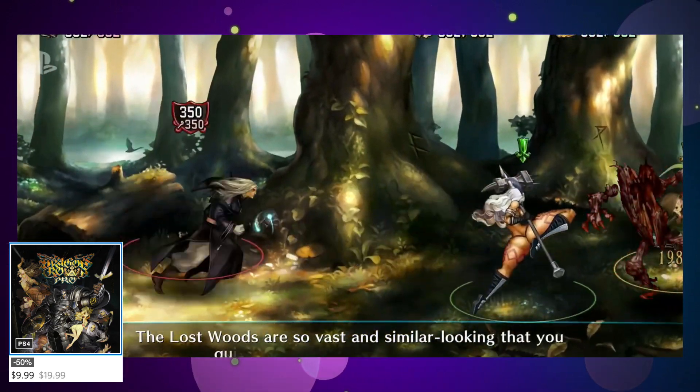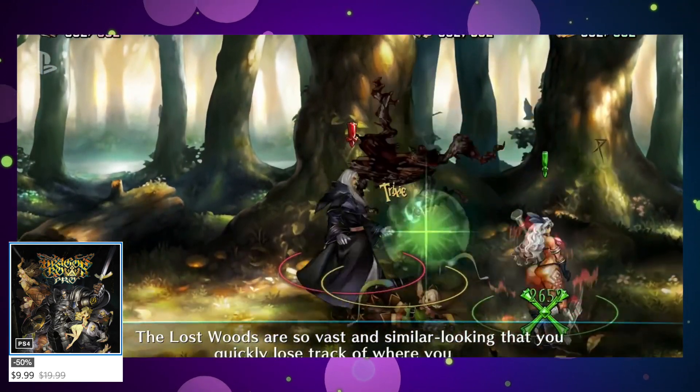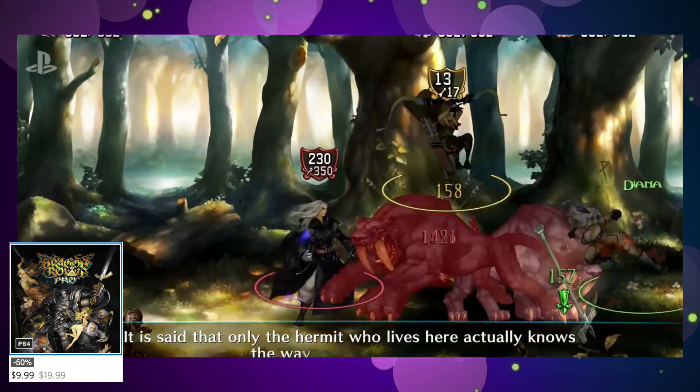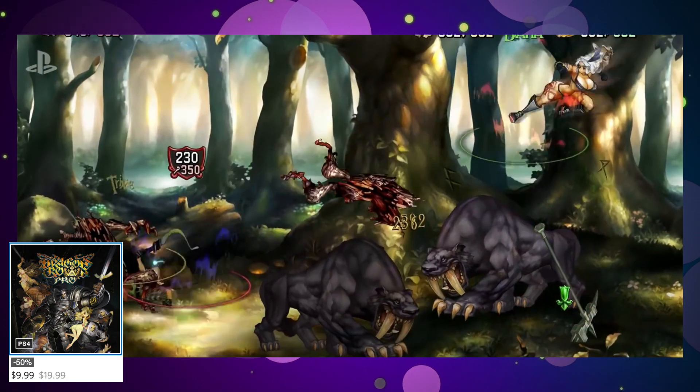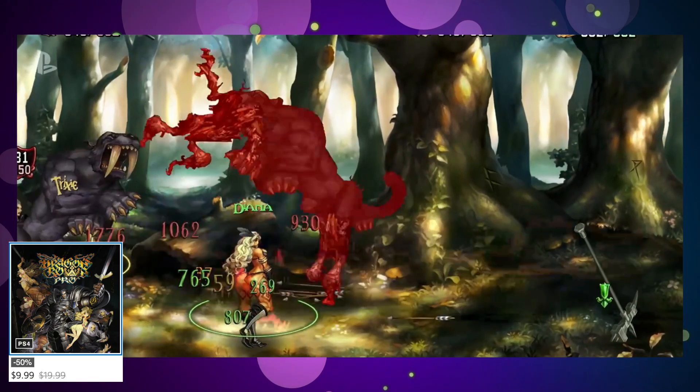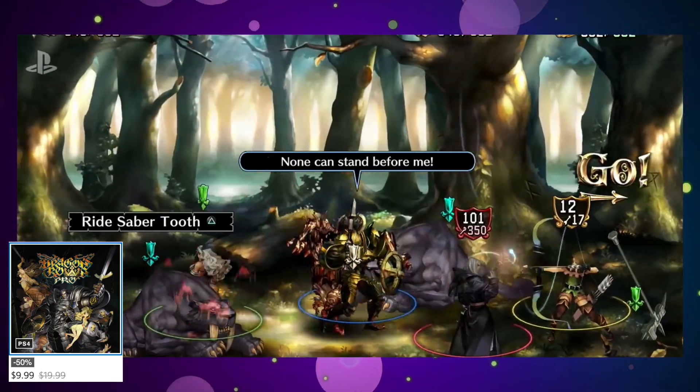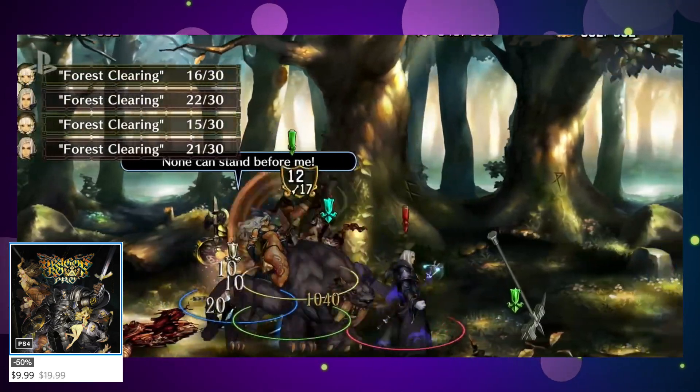Next up we have Dragon's Crown, a really neat 2D side-scroller hack and slash game. It came out a number of years ago and saw most of its life on the Vita, though it has come to PS4 as well. It's got a really neat art style with a cool fantasy setting and well-designed character models, and this beat-em-up hack and slash 2D side-scroller gameplay is something you don't see often in triple-A or double-A style games.